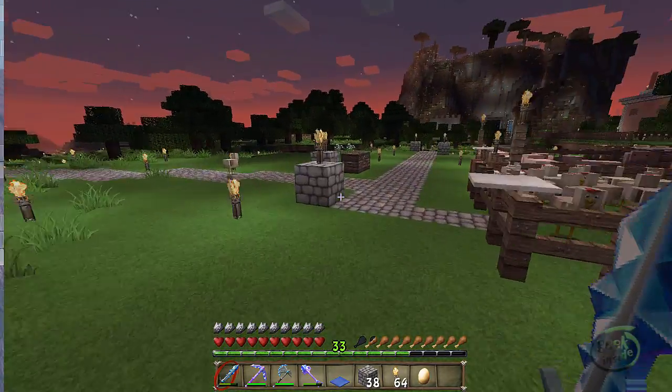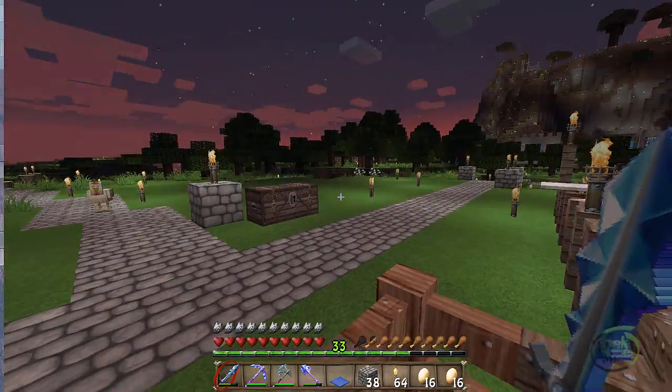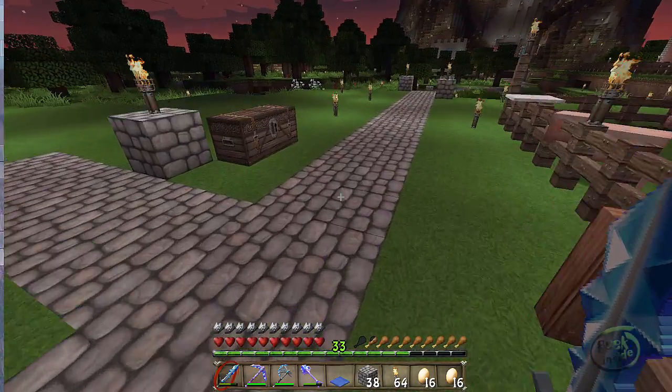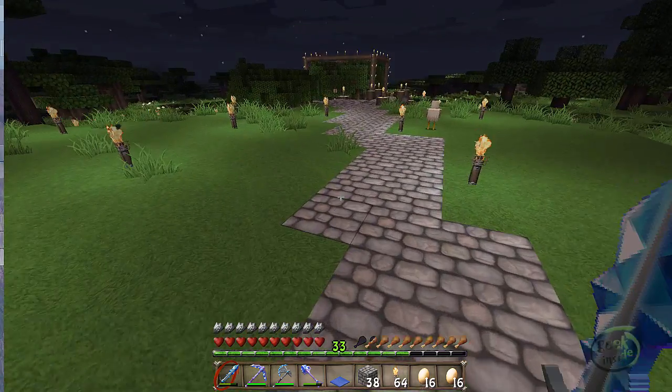And as you can see by looking in here, oh my gosh, I have a lot of chickens. I come in here and breed them. Every time I walk by, I've got seeds in that chest right over there. And then pick up the eggs, come in, drop them over here. I'm going to need a lot of eggs for my project, so I'm putting that together.